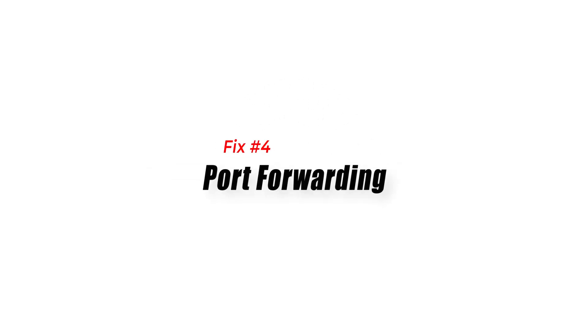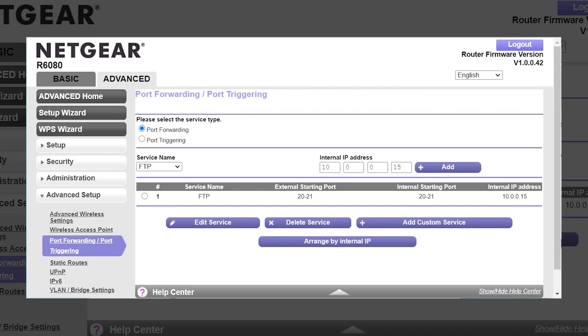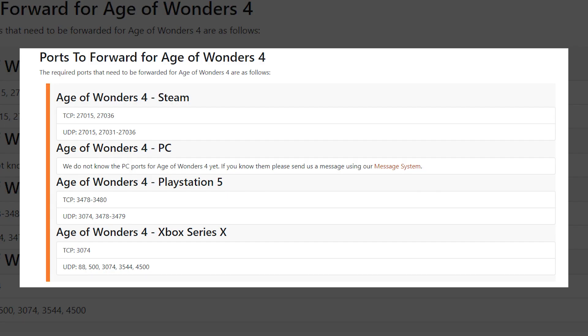Fix 4: Port Forwarding. Forwarding specific ports on your router can improve multiplayer connectivity. Consult your router's manual or search for port forwarding instructions specific to Age of Wonders 4 to configure the necessary ports.